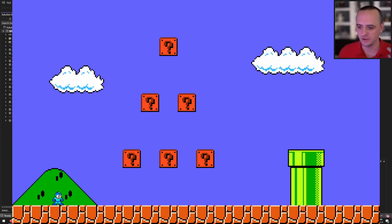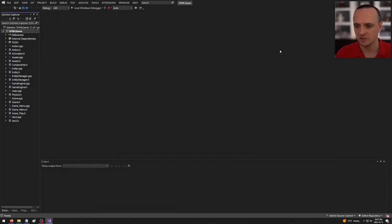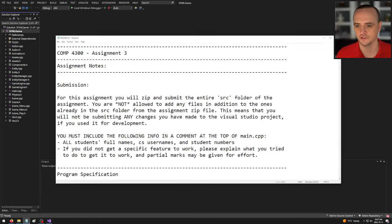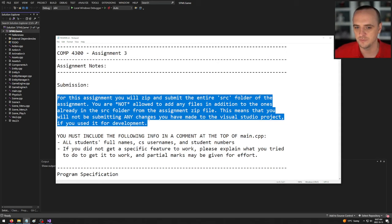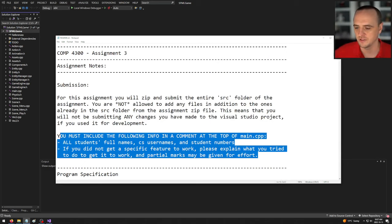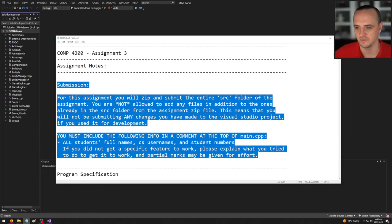Now I'm going to go over the README file. At the top we have the standard instructions: zip the source file and send it, put your names at the top. This is the same as Assignment 2.